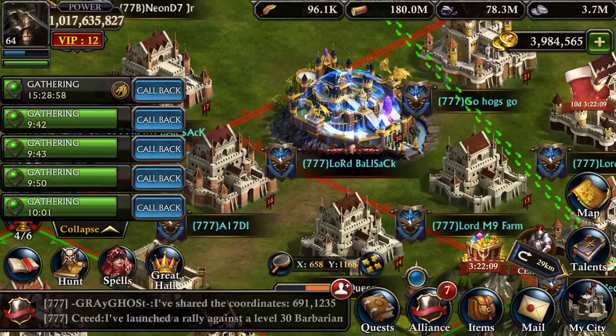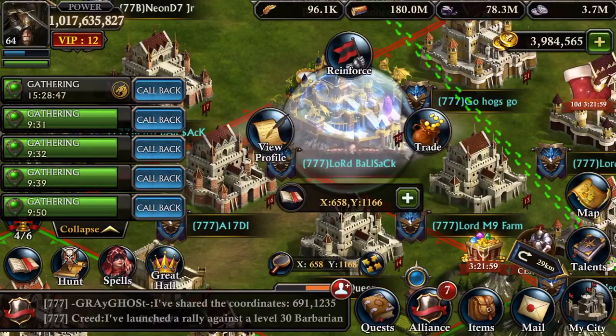So the first thing you'll notice: he's bubbled. Rule number one — if you're not ready for war, bubble. Because you never know when someone's just going to come by and swoop you up.